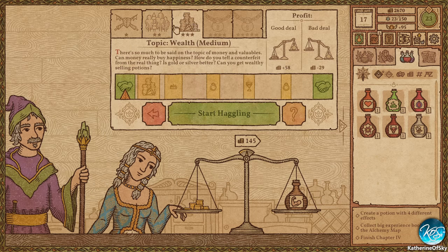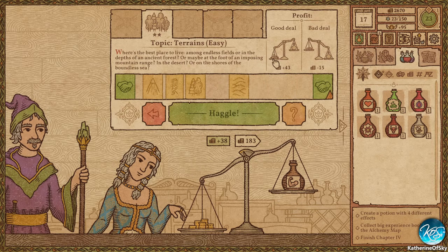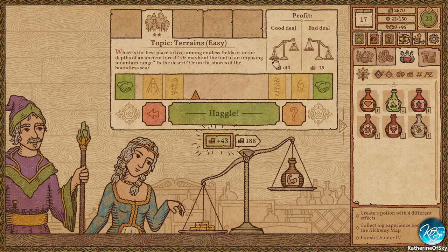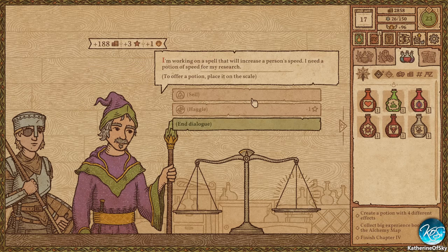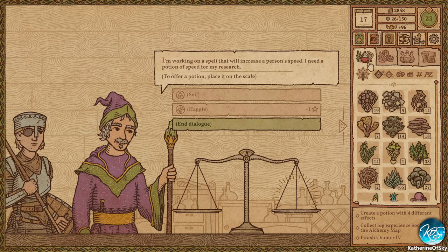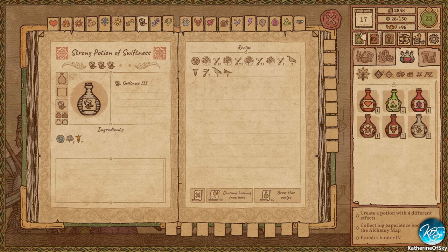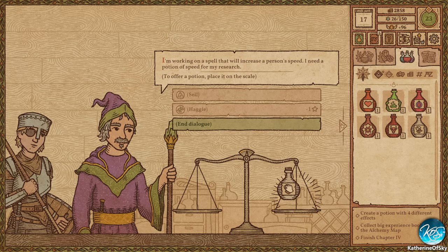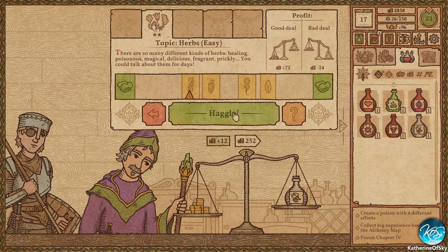Terrain. Speed — okay. You need a speed potion for your research. Seems good. Oh, I already had one — jeez Louise. I keep doing that, I don't know why.